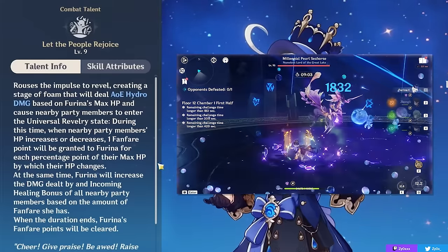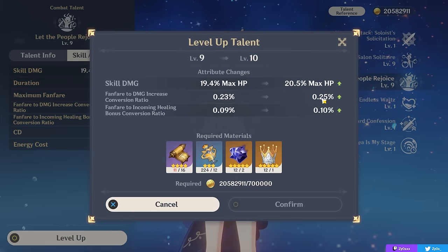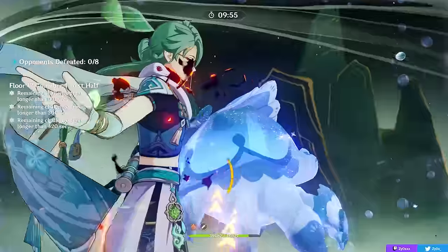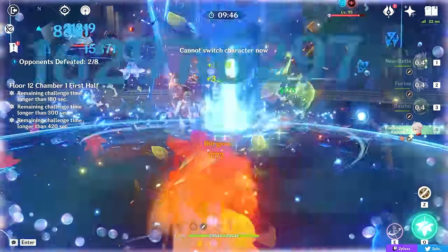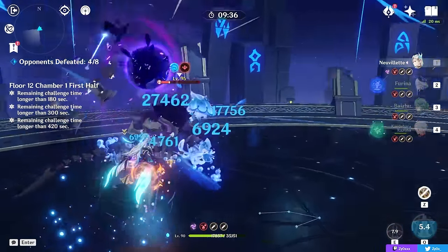On top of that, her burst will buff all of your party members' damage by a pretty huge amount, based on how much your HP is increasing and decreasing — just changing overall — inside of your Farina's burst. At talent level 10, you can get up to 75% damage bonus with max Fanfare stacks for a C0 Farina, and this damage bonus applies to every single party member, increasing Farina's personal damage but also your carry, supports, and just anyone in your team.